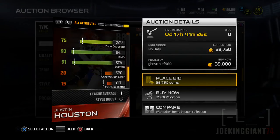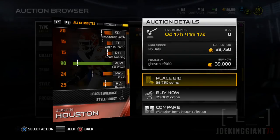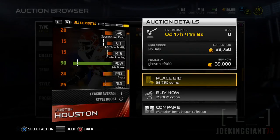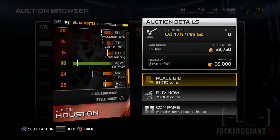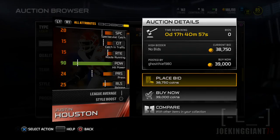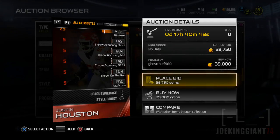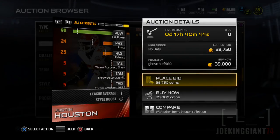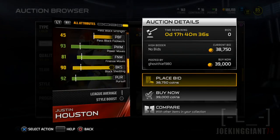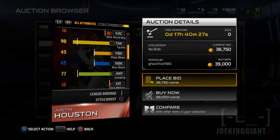He has zone coverage and good stamina. His hit power is at 90, which means he has the possibility to force fumbles — that's just a two-point differential from Suggs, but those two points make a big difference. A player at hit power 90 will force more fumbles than one at 85 — the one at 90 might be two out of five while the one at 85 is more like one out of ten. So you can trust Justin Houston at tackling. The problem is he's not smart — he's not going to read those counters, halfback misdirections, or options that well.